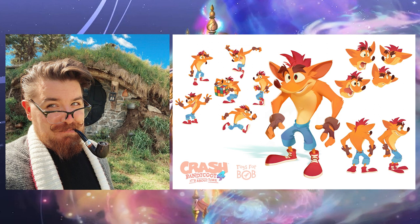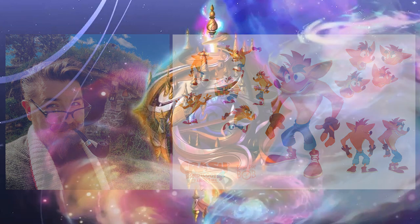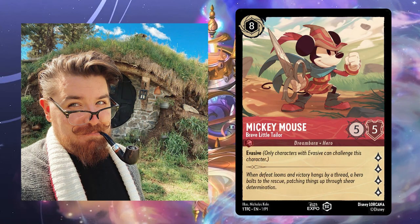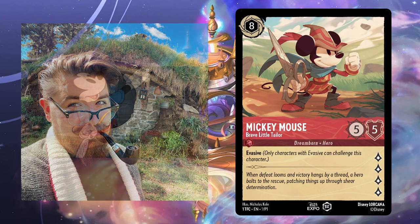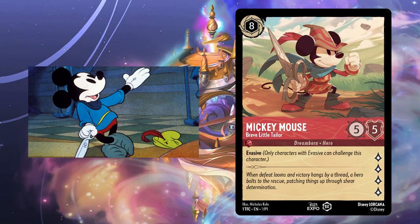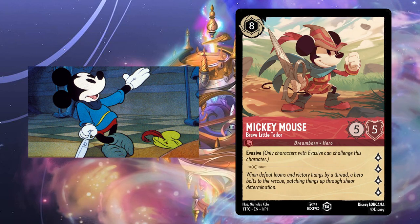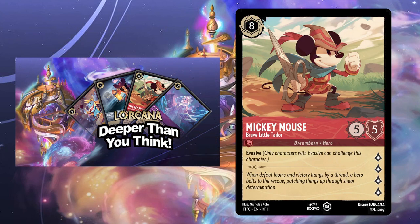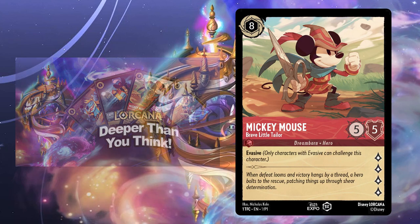Now that we've introduced you to Cole and his unique style a little bit, let's get into the cards that he's made for Disney. Mickey — the Brave Little Tailor. We can really see Cole flex his character design skills here. The costume Mickey is wearing is slightly different from that of the 1938 cartoon — the reasoning behind this I go into during the previous Lorcana video. But the overall shapes are similar, with the loose tunic, belt, and cap.